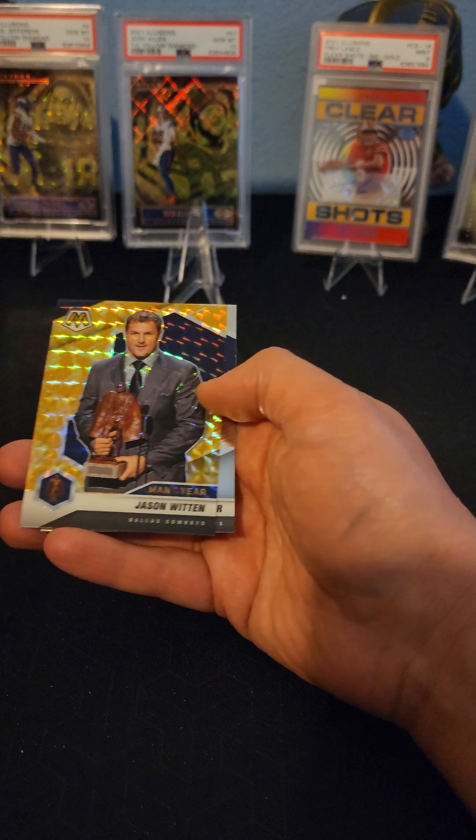And look at that - we got Jason Witten. Back-to-back Jason Wittens. Parallel, non-parallel. We got Will to Win Randy Moss. Like I said before in the last video, this thing is littered with old guys. DK Metcalf - that's a nice card. And Rashad Bateman.